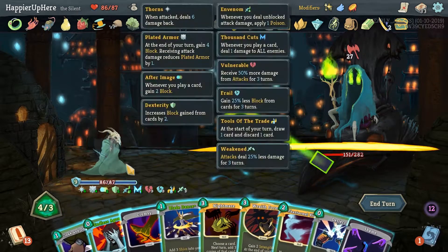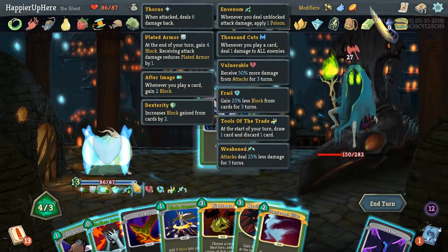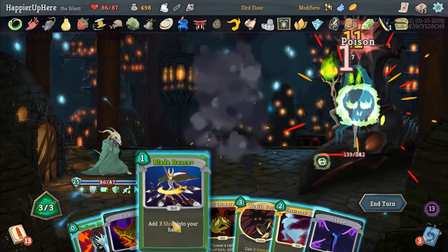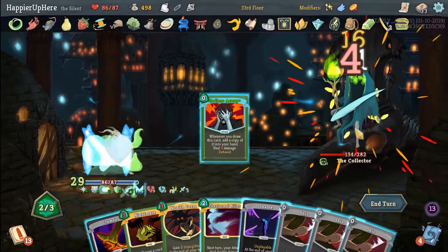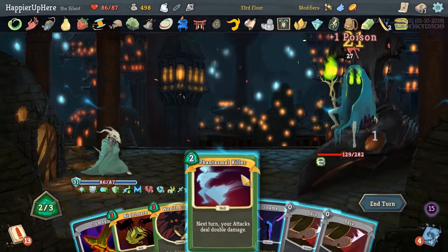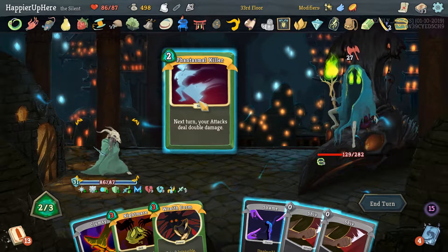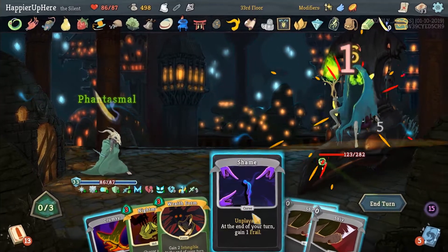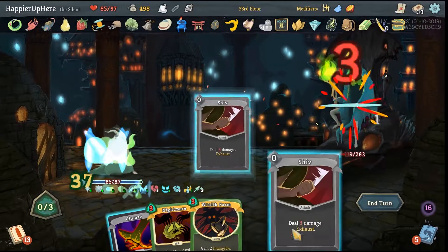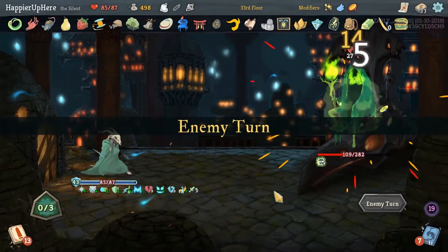Let's do Backflip — we do have a lot of cards and double After Image active. Deflect — that's good. Cloak and Dagger, Blade Dance. So this might work — we're fully defended. Should I do Phantasmal Killer? Why not? And then I will get rid of the Shame — I don't want to be Frail. 39 defense — yeah, never mind, we were able to fully defend here. And he's summoning again.